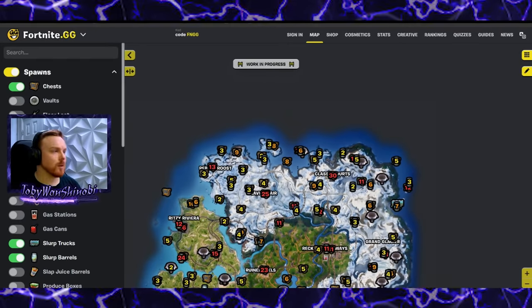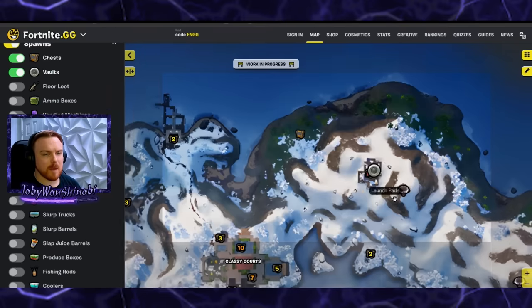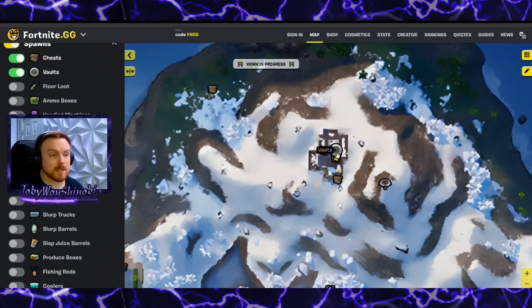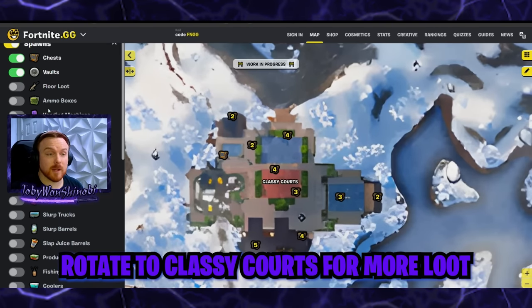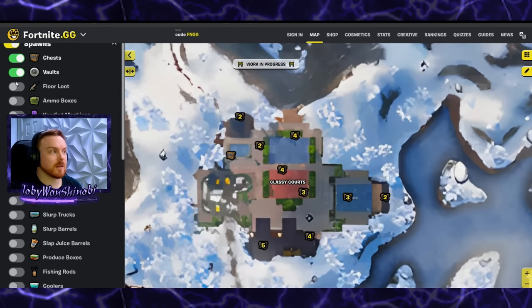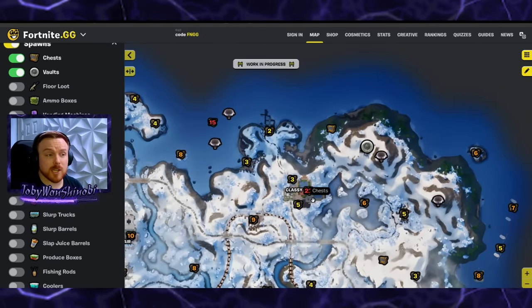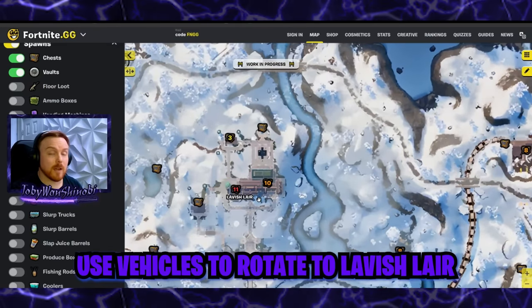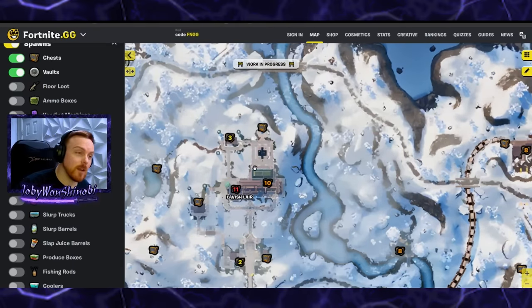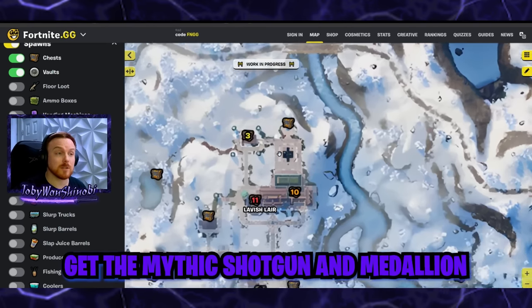Another good spot is up here to the north — this unnamed location actually has a lot of chests and a vault up here near this mountain. There's a jump pad up here as well. You can get a good amount of chests and a small vault, then come down to Classy Courts, which has a ton of floor loot as well as a lot of chests. It's kind of an underrated spot — a few times I've landed there I've been like, wow, I'm actually pretty looted because there's a lot of floor loot laying around and it's fairly easy to navigate. It's like a tennis court area with 27 to 30 chests, and I think there's vehicles there as well. From there you could go over to Lavish Lair and get the mythic auto frenzy shotgun from Tony the Tiger, as well as the medallion that heals you over time, and then get into the vault to modify your weapons.